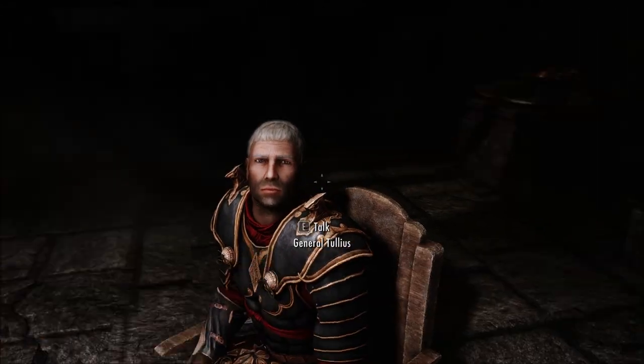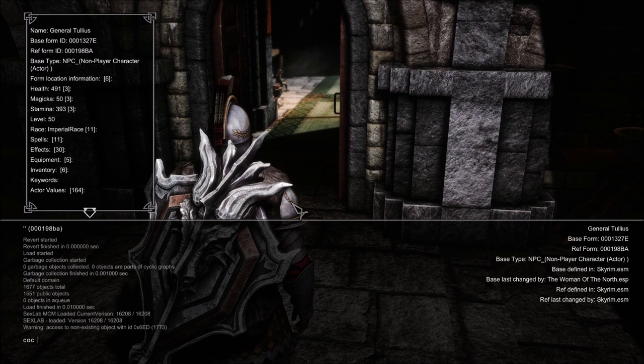We're going to use the console command COC Whiterun Dragonsreach to get there quickly, because the NPCs are always in the road and it's annoying. But you still need to talk to General Tullius when you run out of turns on the board game.